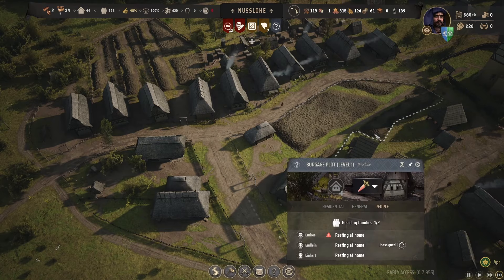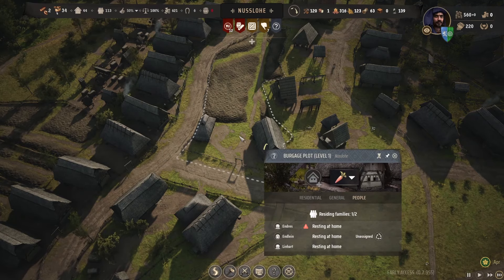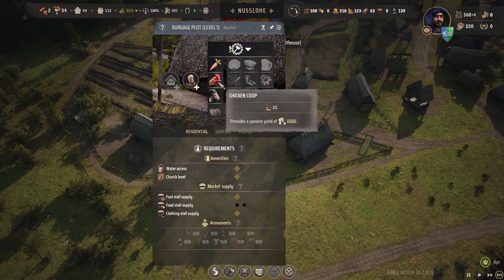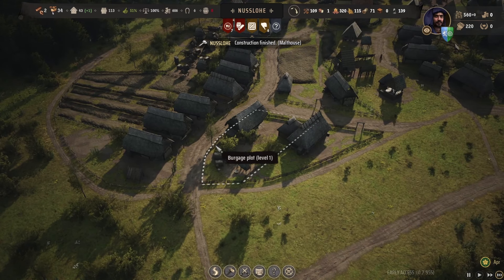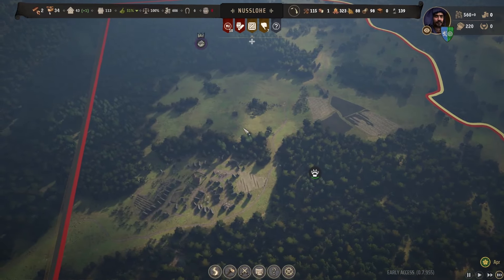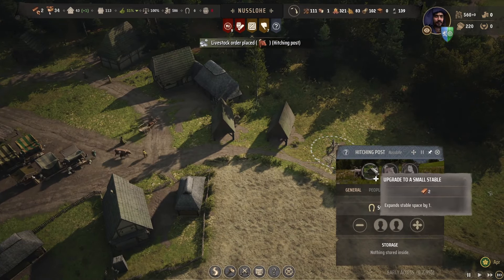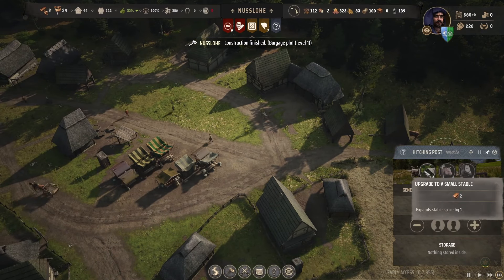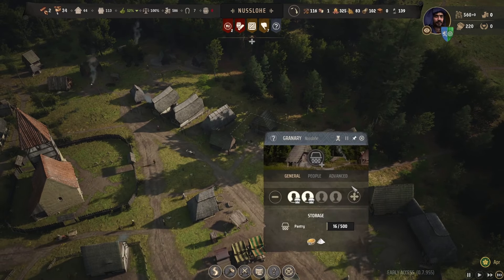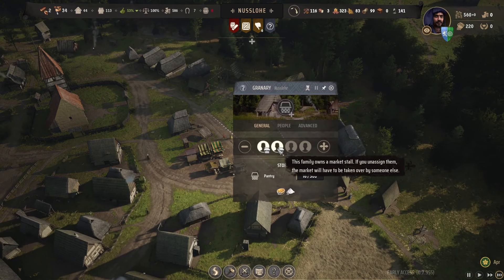Two new families moved in, which is good. They really want to move into the vegetable garden one, which they have done - they should start planting vegetables. This one has been built and I'm going to make this into a chicken coop again to try and up the amount of food. Berries are now back in season. The hitching post has been built. We've got grain, we've got flour in there - look, they've got two market stalls in there now.